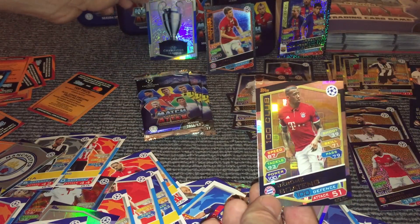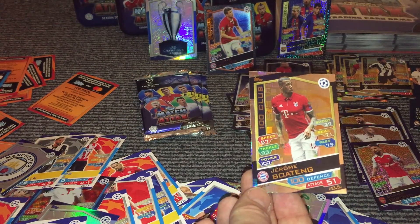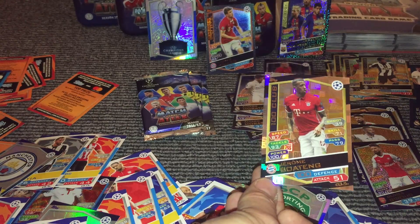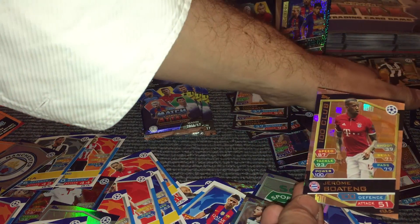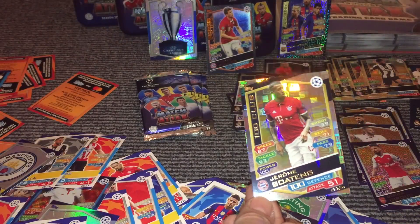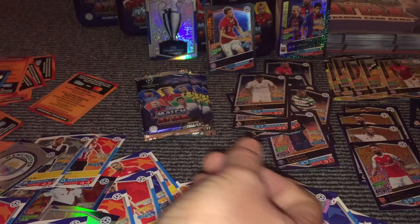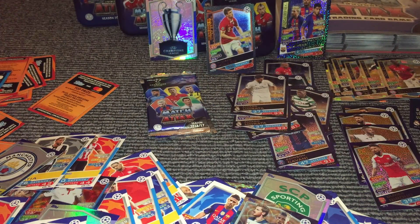Oh, and then immediately behind that — quite incredibly — we have another 100 Club, this time for Boateng. So I think that means we've now got 5 Hundred Clubs, and again they are all five different. So that is pretty cool. We've got three packs left. We need two more for Real Madrid — with any luck we can get a couple more and complete that set.